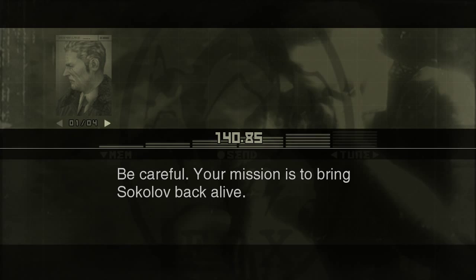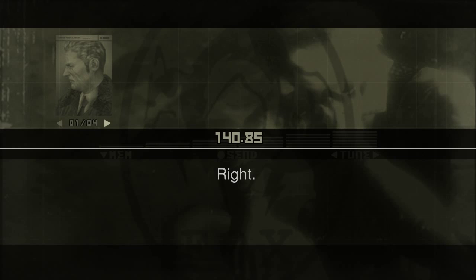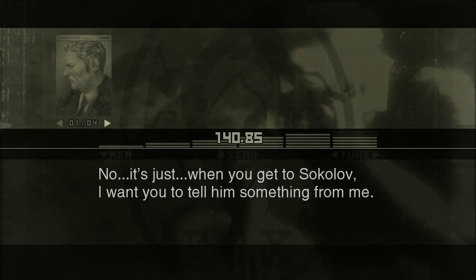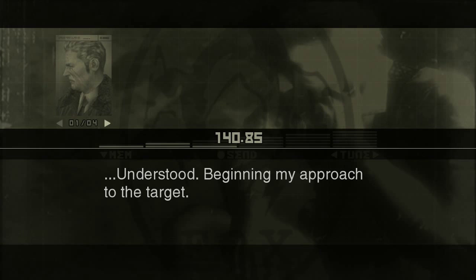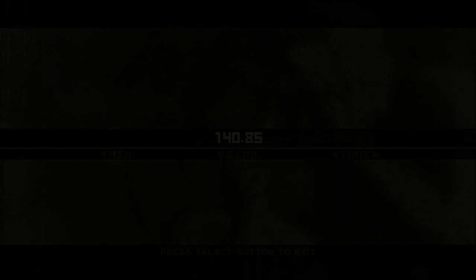Sokolov's over in a corner of the map. There's a lot of goodies to be had here so we're going to spend a little time exploring. You can tell which room Sokolov's in because it's the only one that actually has a door and a roof. A lot of areas in just about any MGS game have a lot of little cool things about them - it's one of the things I really love about Metal Gear.